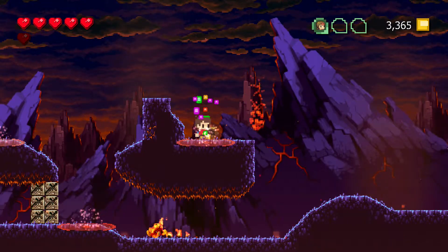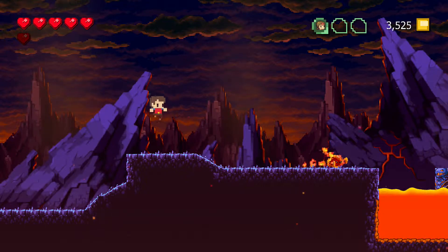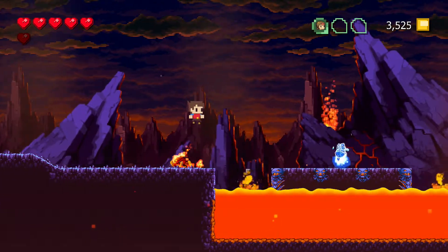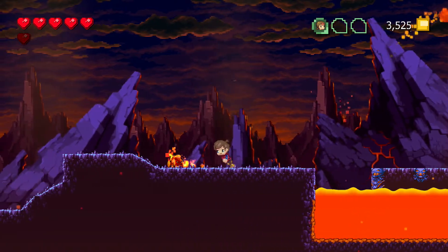For this, you need the sword but you don't have that, so you have to go to the next screen, get a sword and come back. You can only kill those enemies using a sword. Just be aware of that.